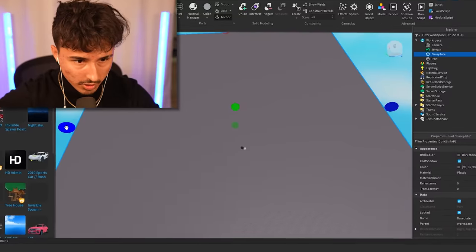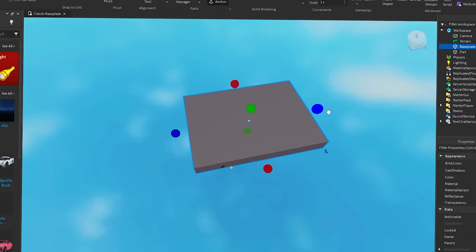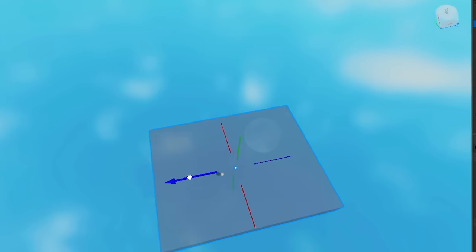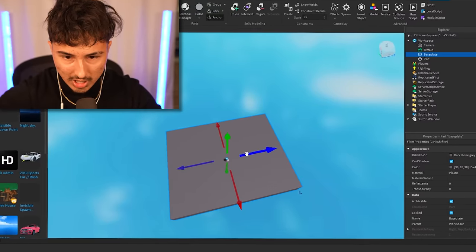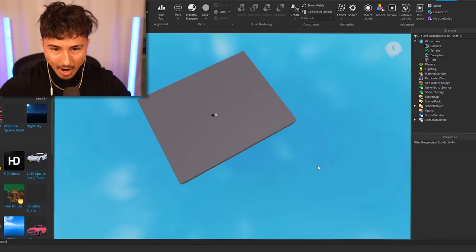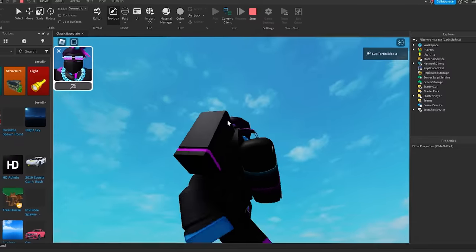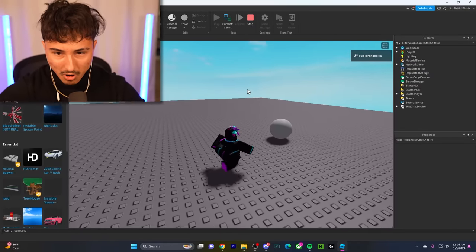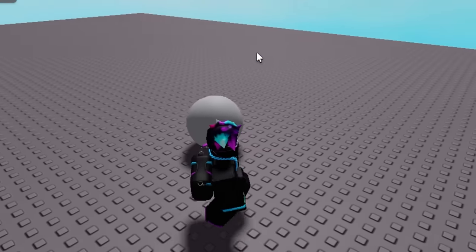We're gonna go to Scale and put it down. There we go — it's gonna be like this big. That literally looks perfect. We're gonna move it right there and the sphere will sit right in the middle. Whenever we go into the game and click Play, it should put us on the base plate — and I'm right here. We're inside Blade Ball with the ball right here.